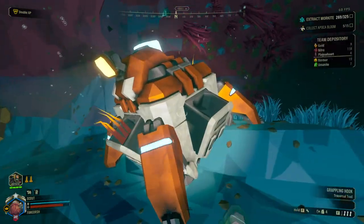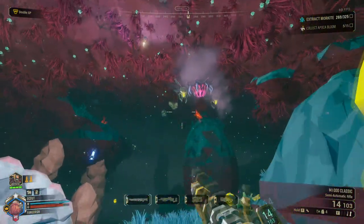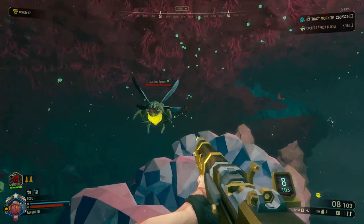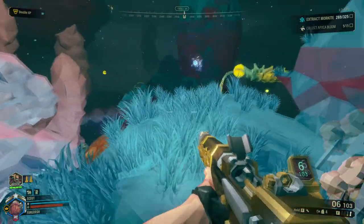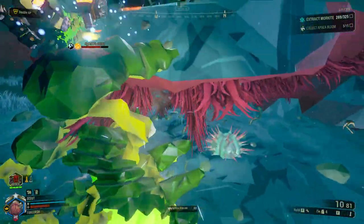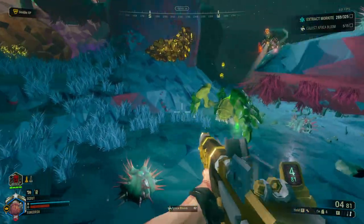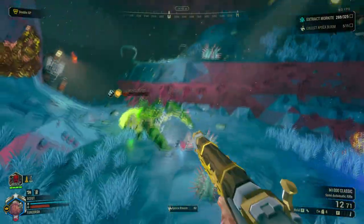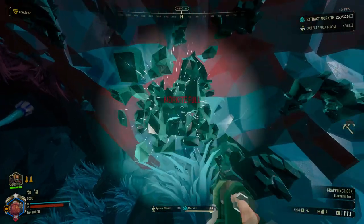Maybe Ghost Ship will let us name a new mineral — what do y'all think? That'd actually be interesting. Stand still! I forgot that I have Hover Clock, so I just started hovering looking at the ground and I was like, oh wait, I'm just stuck in midair. This might be all the Morkite that I need, maybe.